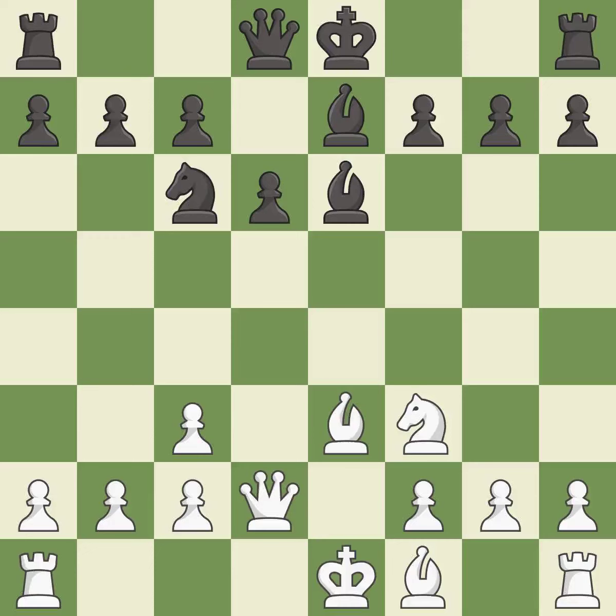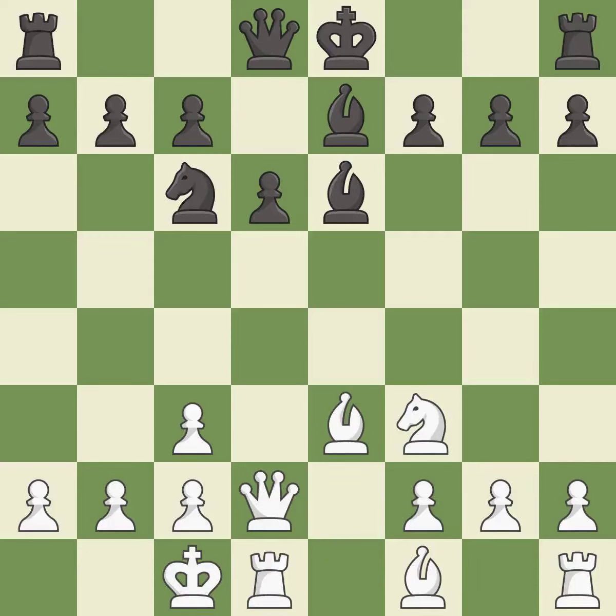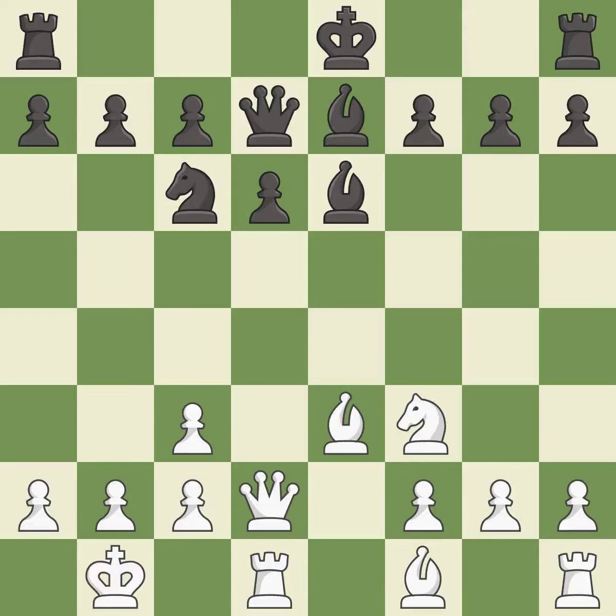This develops a bishop off its starting square, getting it into the action. Castling gets the king to a safer square, out of the center of the board, while also developing a rook. Castling queenside tends to be more active because the rook is closer to the center. This activates a queen by developing it off of its starting square. This defends a pawn that was under attack and had no defenders.